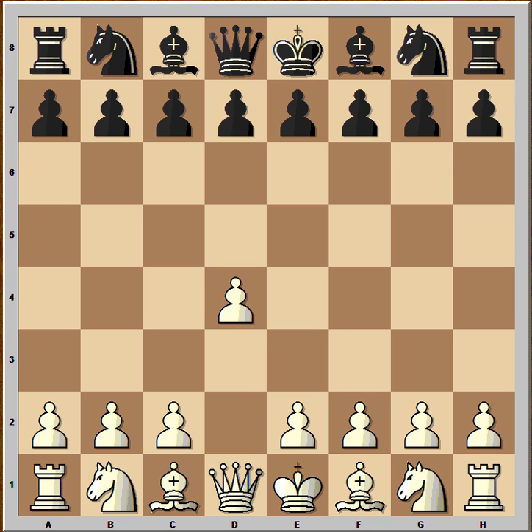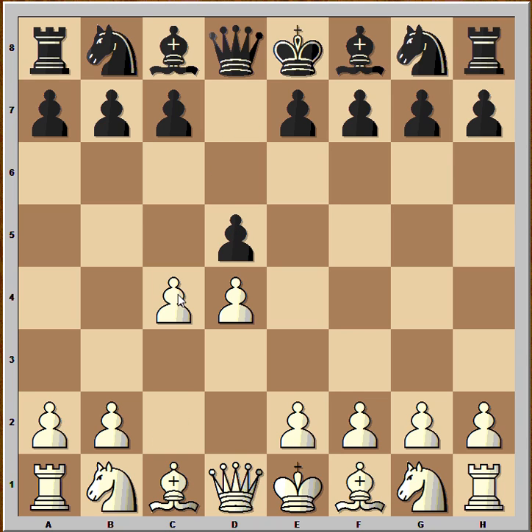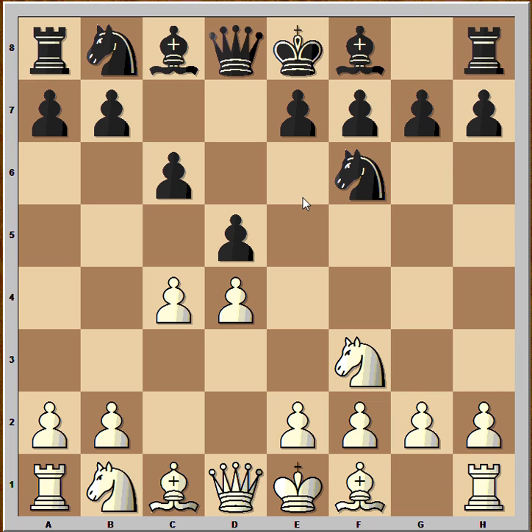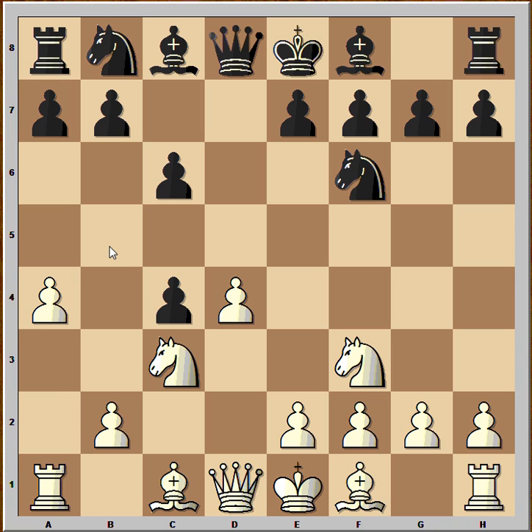Magnus Carlsen had white pieces and he started with d4. d5, c4, c6 and we have Slav defense. Knight to f3, knight to f6, knight to c3, pawn takes pawn, a4 preventing b5 pawn push, bishop to f5. The most common move is e3.